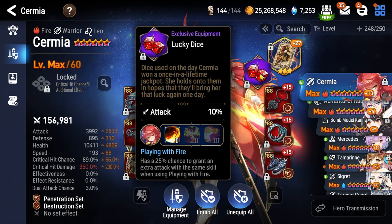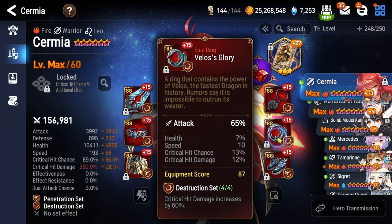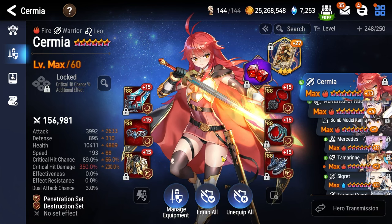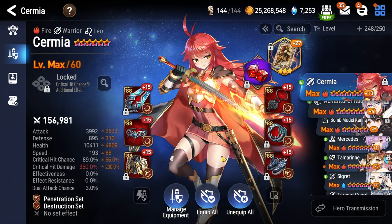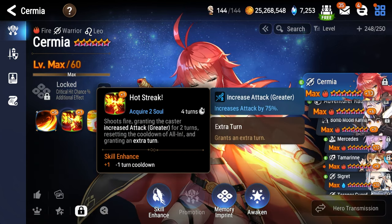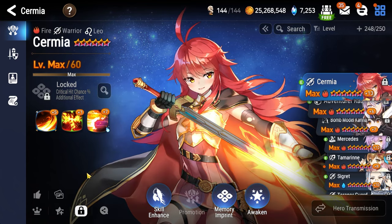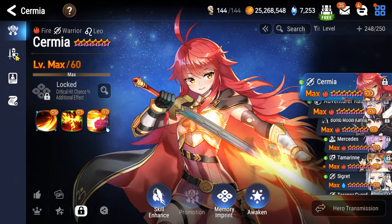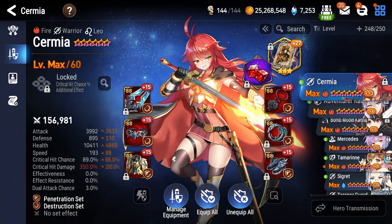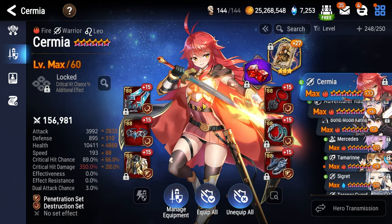For Sermia, Daydream Joker is the artifact and Playing with Fire is the exclusive equipment, as it overall increases damage when using things like Command Strike from Raz. Critical hit damage necklace, attack percentage ring. Boots need to be speed — you need her at around 175 to 180 speed or higher. If she's at lower speed, she'll have long periods where Hot Streak isn't available, she can't get greater attack buff, and can't contribute meaningful damage.